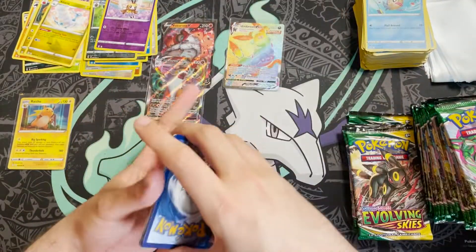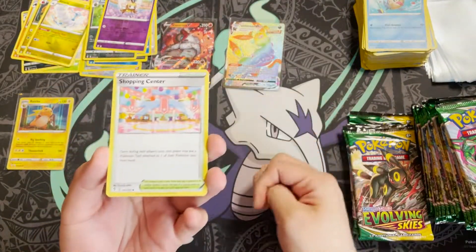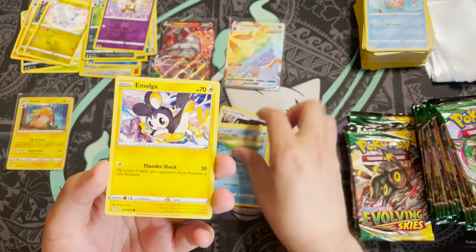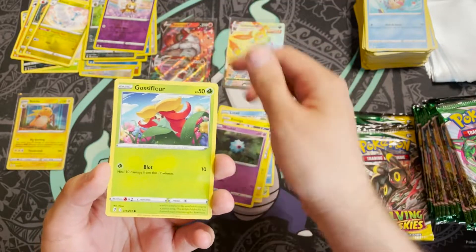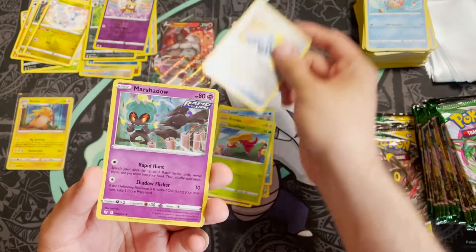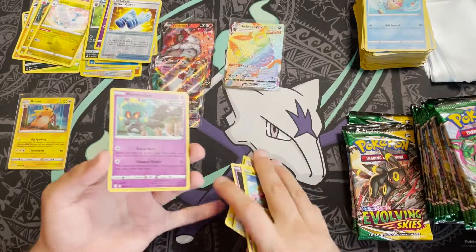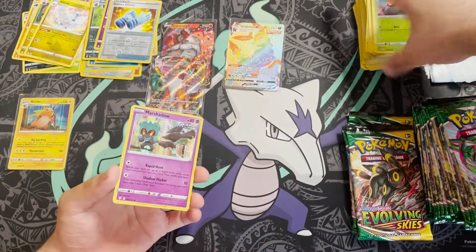Pack fourteen: Fire Energy — time for some fire please! Shopping Center, Lanturn, Ursaring, Rufflet, Lotad, Emolga, Wubat, Gossifleur, reverse holo Rubber Gloves, and a Marshadow holo — that is our second holo hit of the box, our fifth total hit.